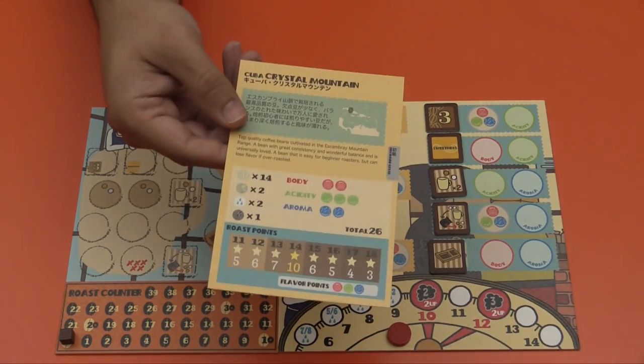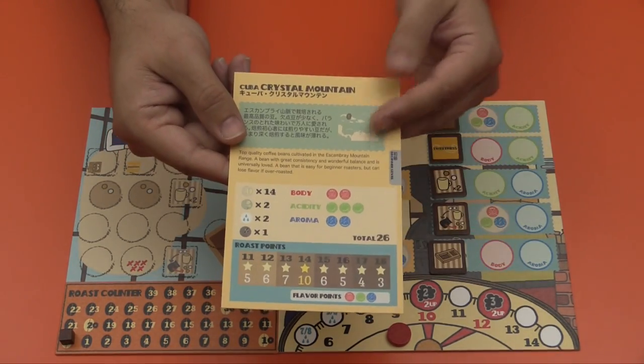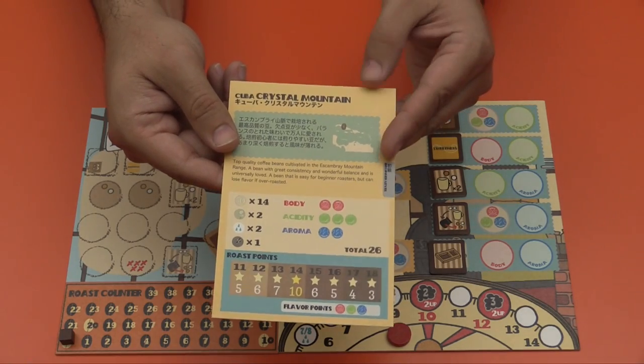Once you know how to play one round, if you play the full game it's the same thing — you just do all this three times and add up your scores for each round.